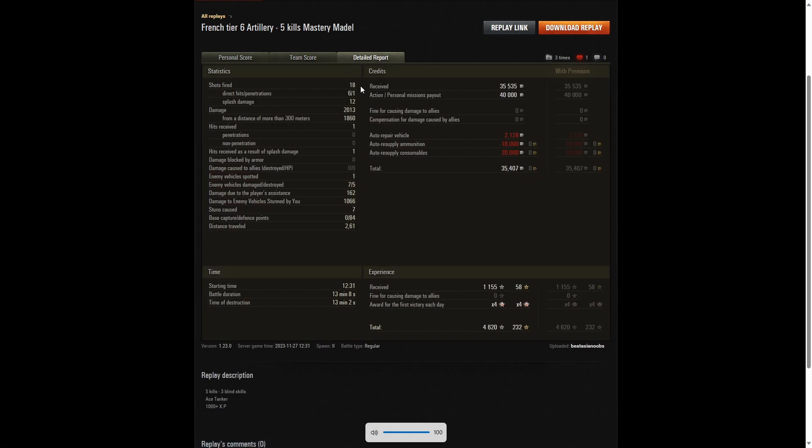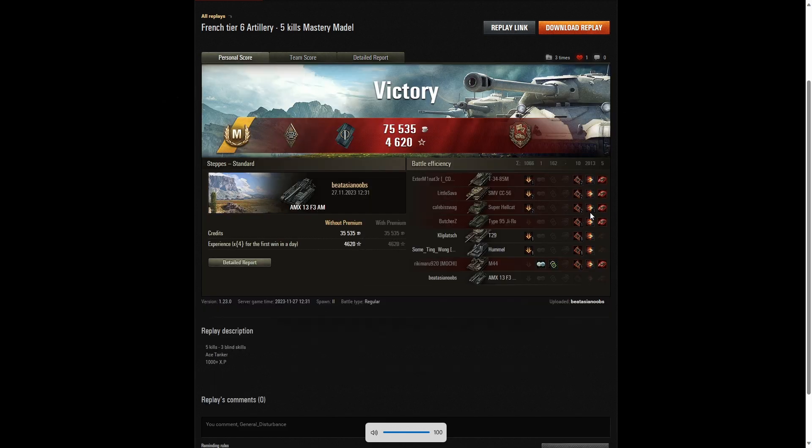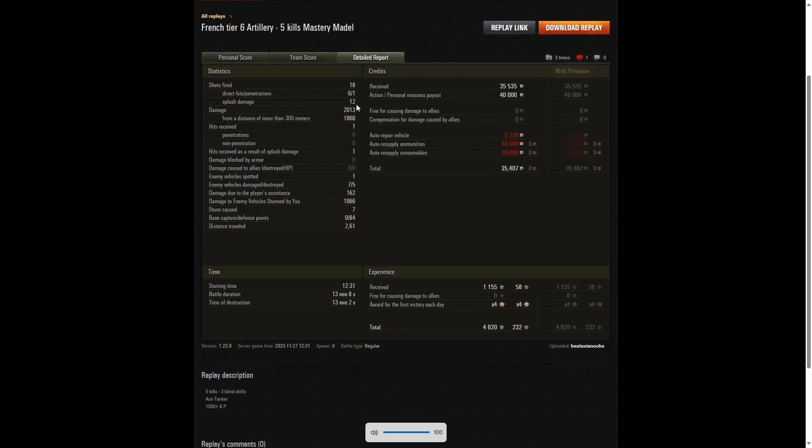18 shots fired — some of them really good shots, blind shots, hitting tanks he couldn't see but guessed correctly. Six direct hits, one penetrating shot, 12 splashes. The penetrating shot was the Hellcat — the shell went right through the side of the vehicle as he moved from that position. 2,013 hit points of damage, of which 1,860 were at more than 300 metres. One hit received — a splash from the M44 fired at him in the cap for 249 hit points.